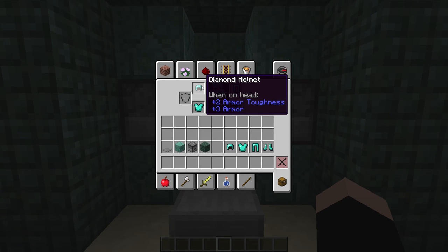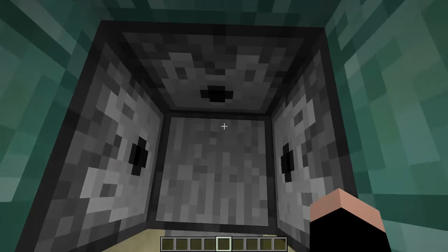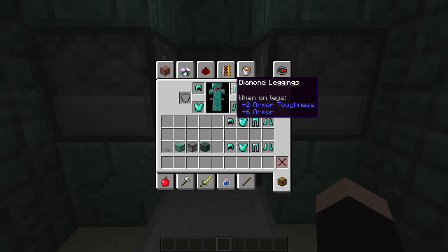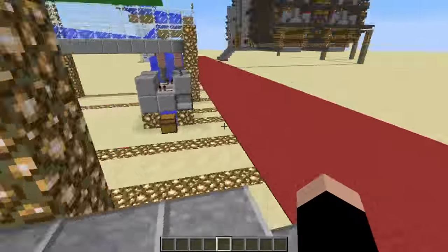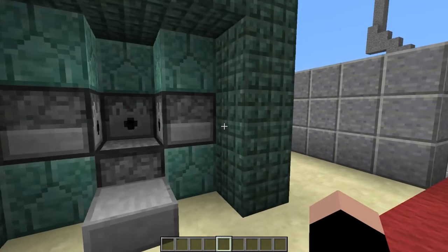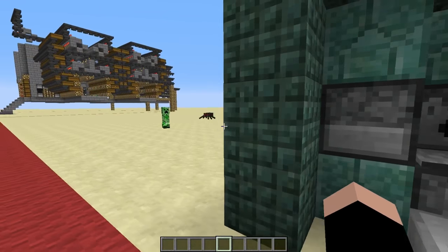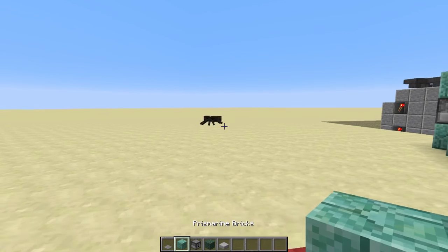So you could be completely without any armor, and then the second you walk on this pressure plate it will put some more on you. This could be useful if you have this at your spawn point, because if you died and just have to respawn and go get your stuff, this can very quickly put your armor on for you and then you can just run off and go grab your items.